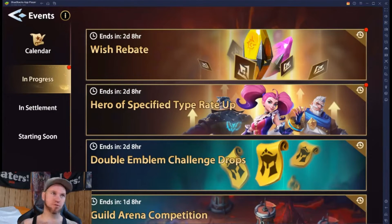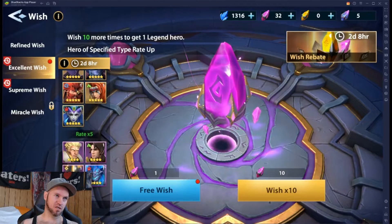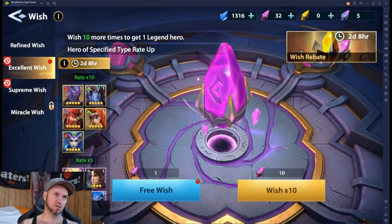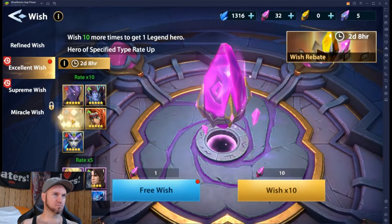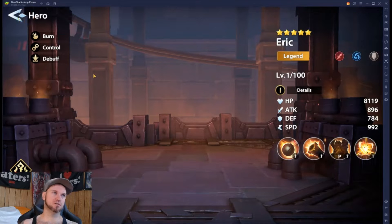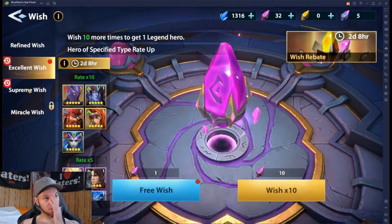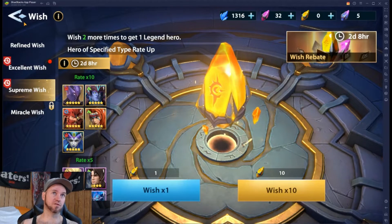Right now today we have a wish rebate and a hero of a specific type raid up, so we can go in here and check to see what those are. That's going to be any of these heroes here. I could use another Hazanja. Eric, not too specifically, but any of these I would be happy to have. We also got a supreme wish one going on for the same thing.